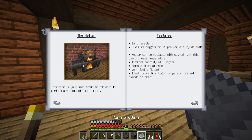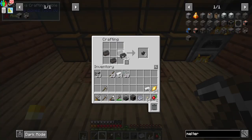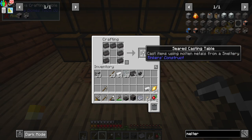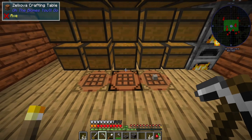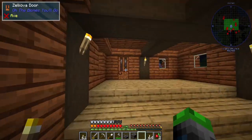So seared heater and then we just make the faucets — oh, that gives us three, that's awesome. Casting table and a casting basin as well. Perfect. So those are the same, and I also have one more surprise for you guys.